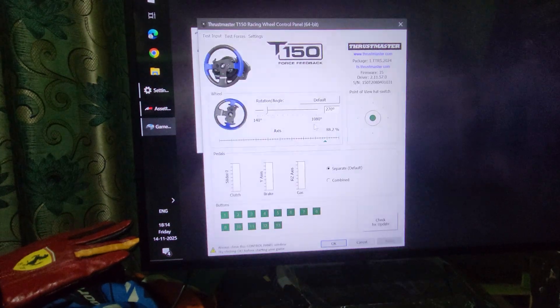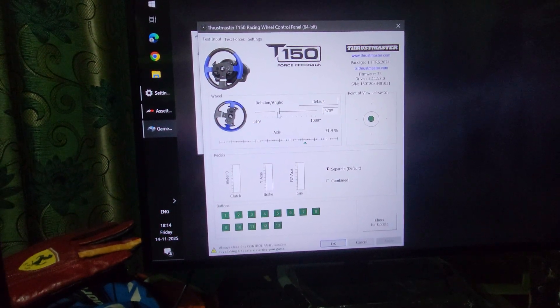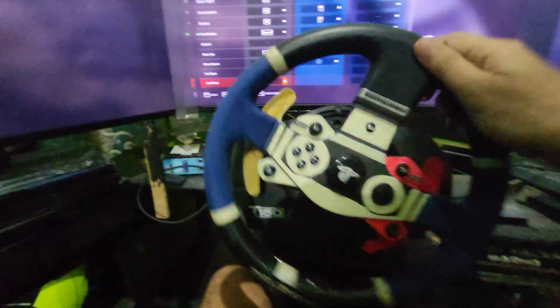You can see it's set to 270 degrees — set this to 540. Click OK, and the wheel reloads at 540 degrees.